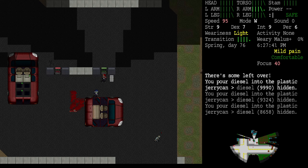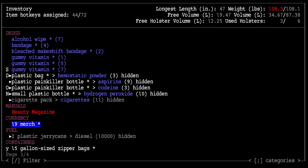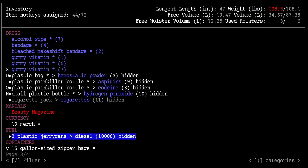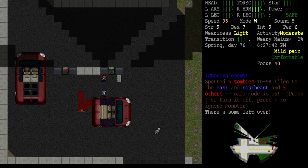We got two full jerry cans. One zombie is coming — me and Birdie can handle that. There is some left over. The only thing I'm worried about: if I put the diesel in the drum and then can't pick the drum back up — then it's going to be a lot heavier and I may not be able to drag it into the vehicle. So we've gotten about 20 liters of diesel already — that's great.